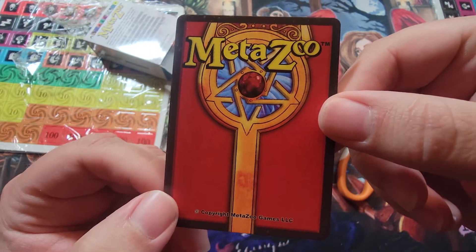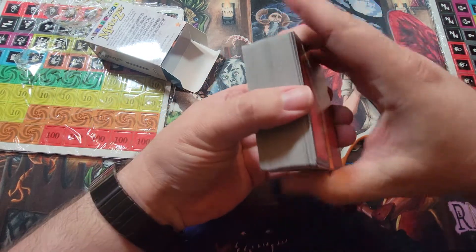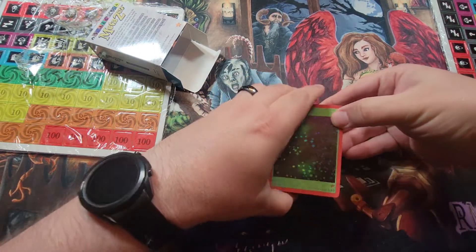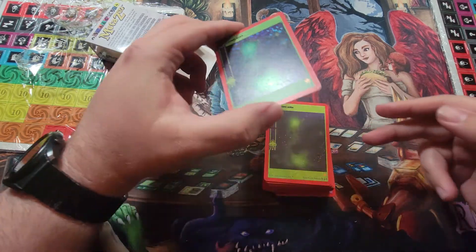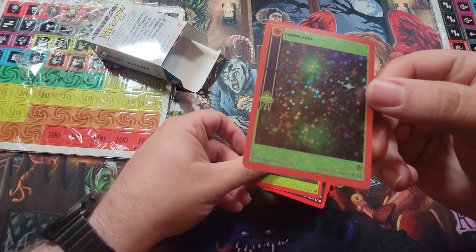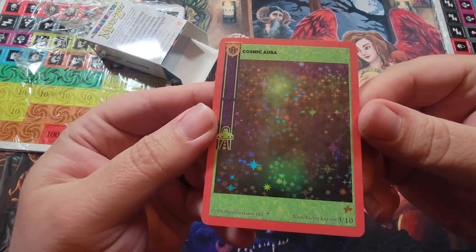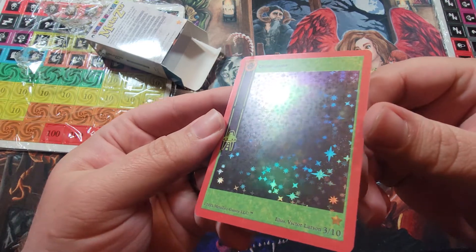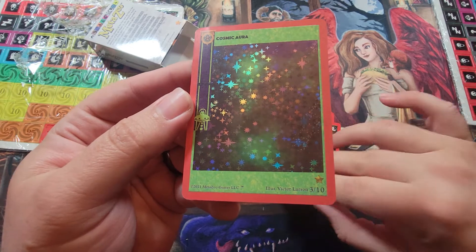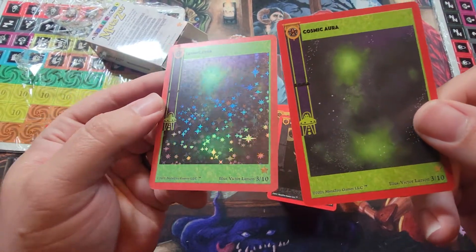It really does look like a page out of a spell book. Okay, so let's get the scissors out of the way. Right — this looks like a foil. Look at the sparkle on that foil — cosmic aura, number 3 of 10. I'm assuming that might be the artist number. And here's the non-foil version — also cosmic aura.